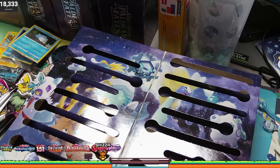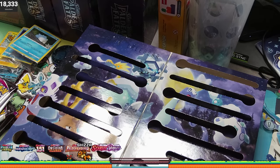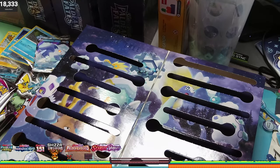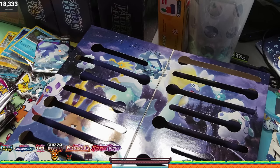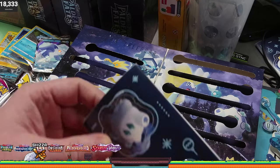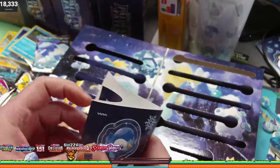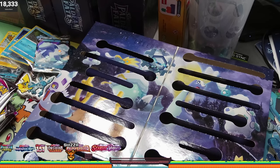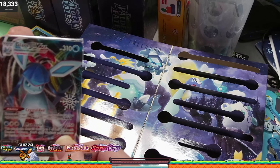And another Paldea Evolved, another promo card — we got a Vulpix, who is our second coin. And we get another sticker sheet. Oh, this Glaceon VMAX looks kind of cool.